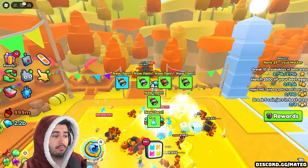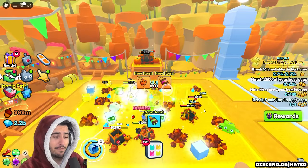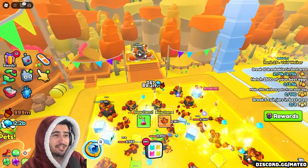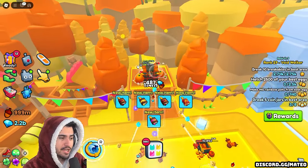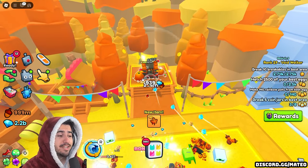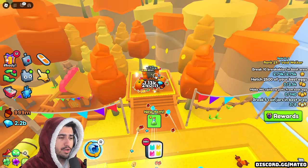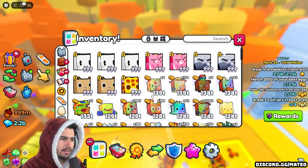I also have another method that is even better at getting these Autumn Gifts — and it's actually free. What it involves is breaking the Autumn Chest, because when you break that chest you can get a ton of Autumn Gifts just from breaking it once. How much damage you do to this chest solely depends on what your best stat pet is. Currently I have the Autumn Retriever, a rainbow shiny stat pet sitting at 139 trillion power.